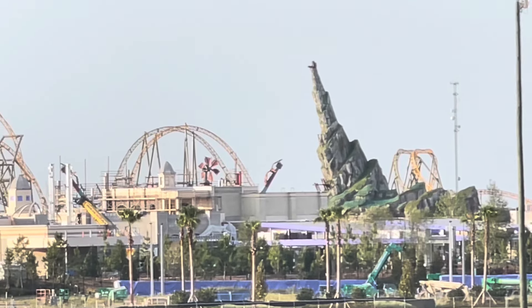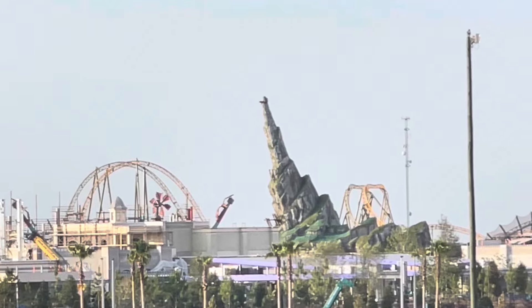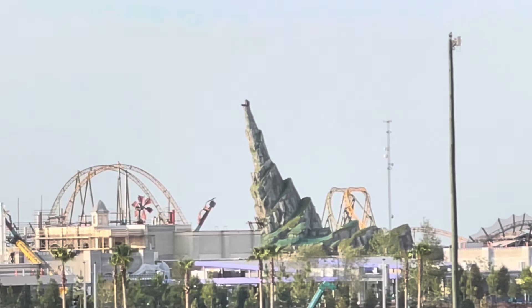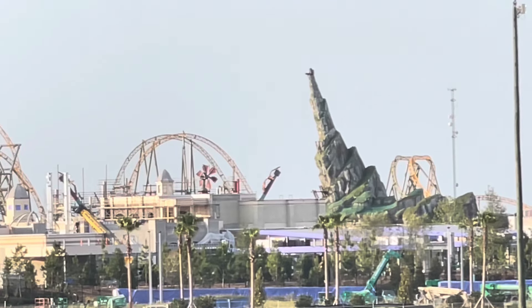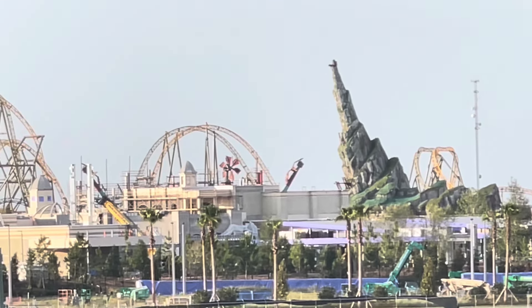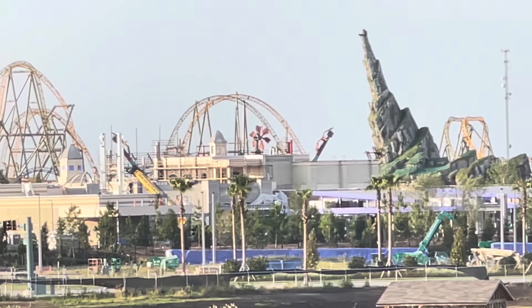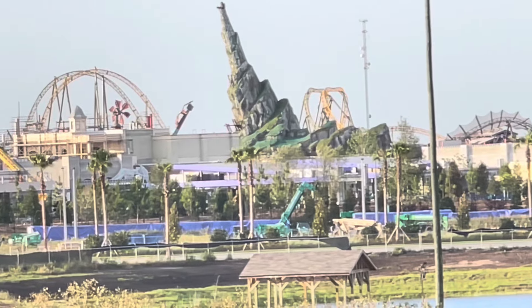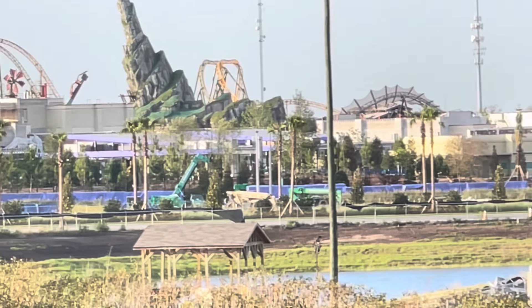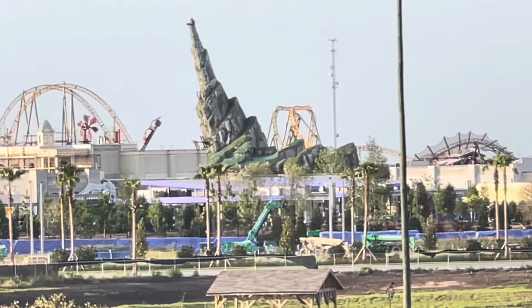All right, we've now come to one of my most favorite shots. Looking at Isle of Berk — this is amazing. You can see Mead Hall fully unscaffolded, which is amazing. You can see Starfire Race in the background. You can see the mill from Spitfire Grill. There's also the flat ride — Dragon Racers Rally — and you can even see a little bit of the track from Hiccup's Wing Gliders. Super impressive.